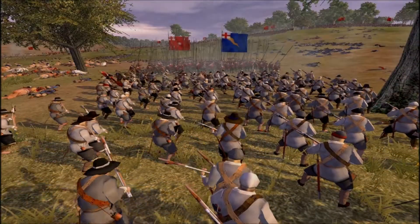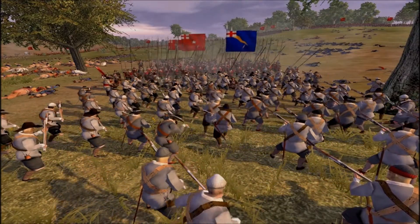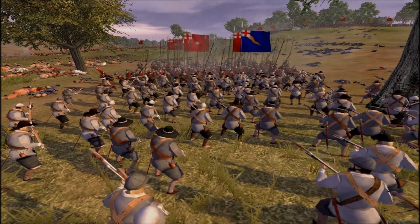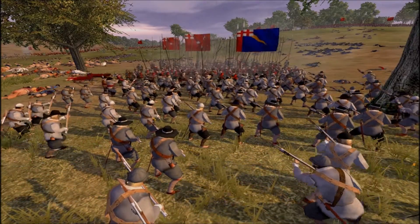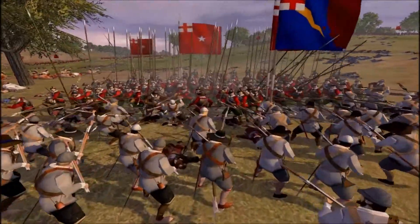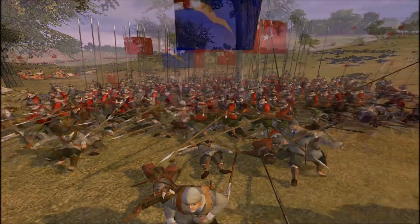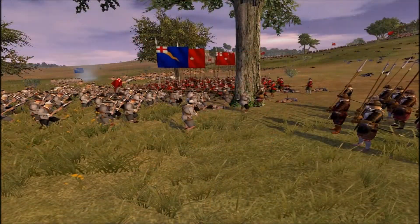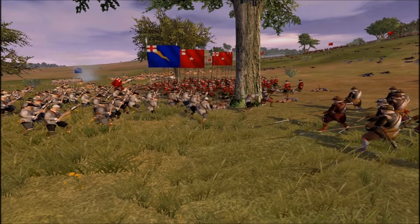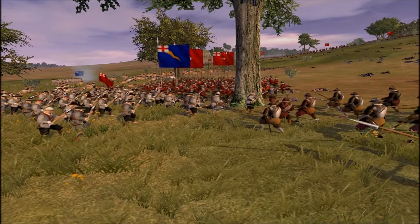We are approaching with our pikemen. The enemy musketeers are going to melee — this was a common thing for musketeers at that time. Sometimes they had swords, but they preferred to go into melee by using their muskets as clubs, because they were not really trained as swordsmen. They had swords just in case, but musketeers at this period usually were not trained to fight with their swords — so they very often used their muskets as clubs if they had to fight in hand-to-hand combat.